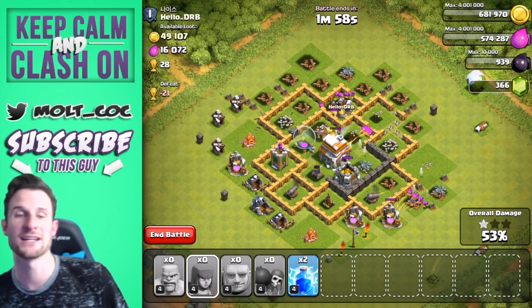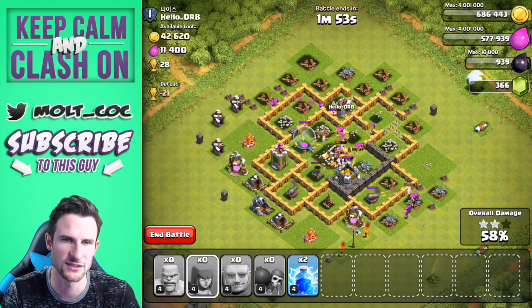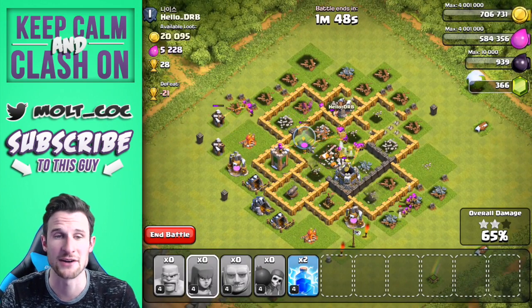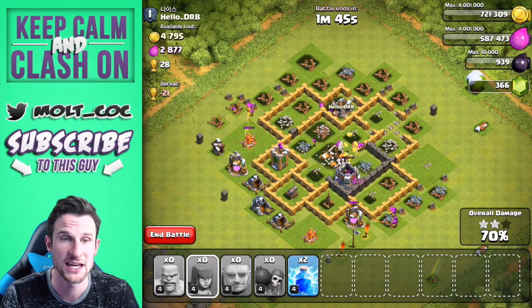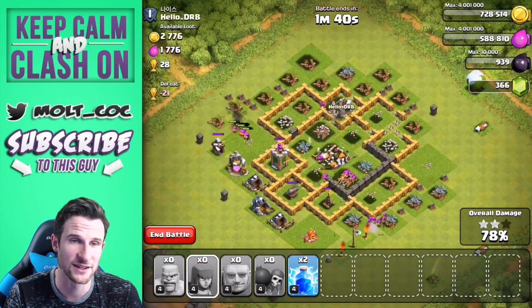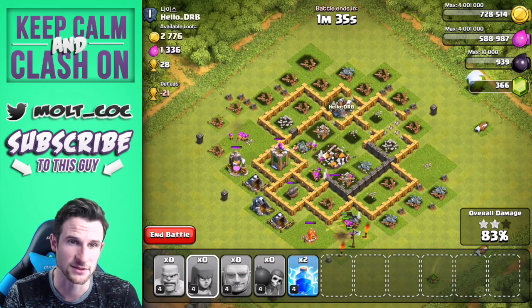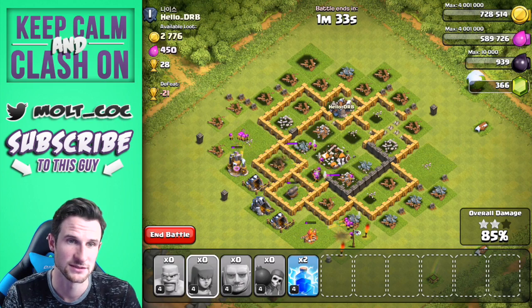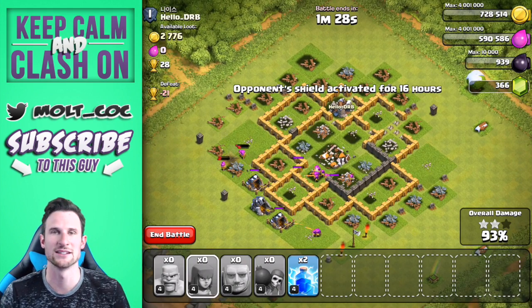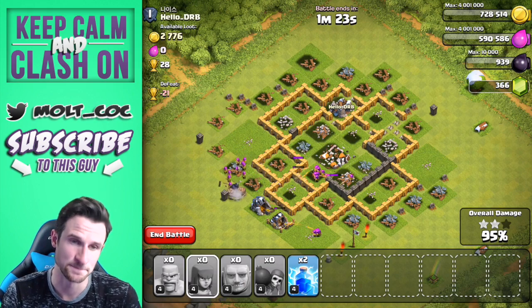These raids are going to look better as we level up. The biggest thing for me right now when it comes to upgrading for trophy pushing is going to be upgrading the bombs and the other traps. If we can take out this cannon and this archer tower we could three-star this thing. Come on archers — yes! We are going to three-star! I wasn't sure at first because of how quickly the giants went down, but we are going to get all 28 of those trophies.